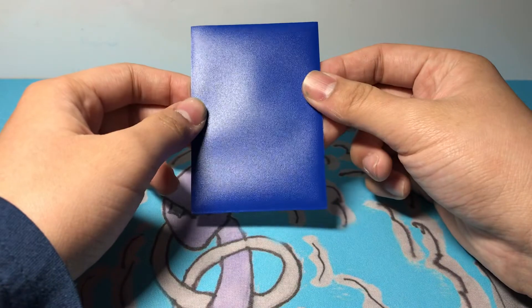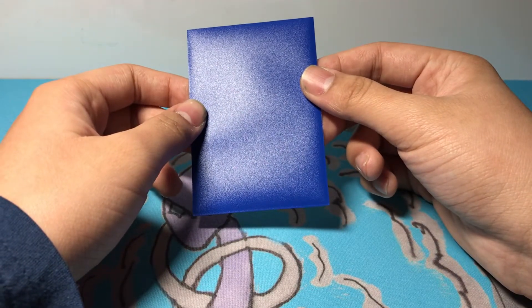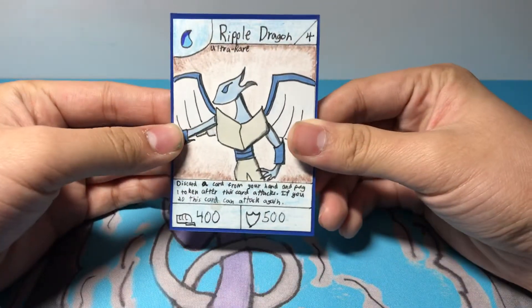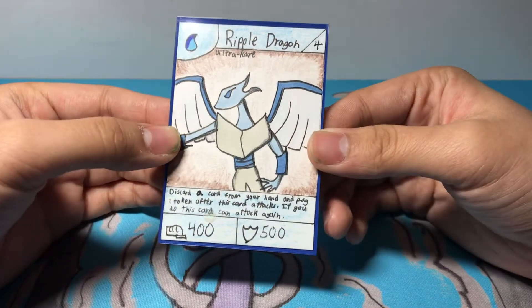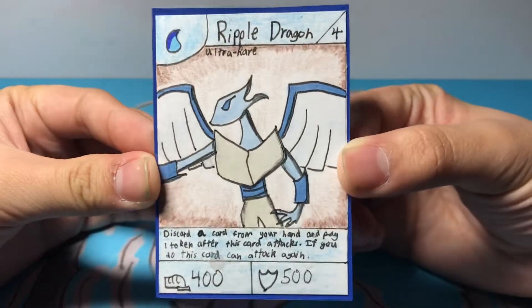So I created this cool new card. It's the last card for set 4. It is the boss card, and it is Ripple Dragon. Ripple Dragon is a Stage 4 Ultra Rare card, and I really like the Dark Orc art for her. Basically, it is a girl.